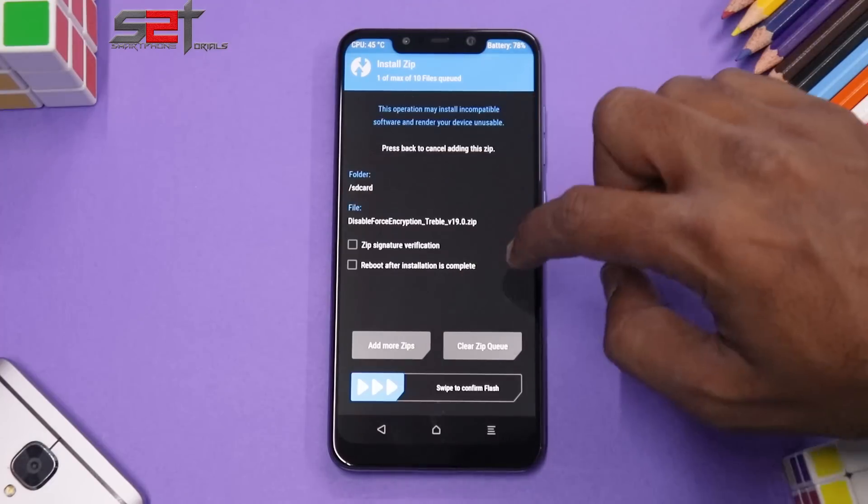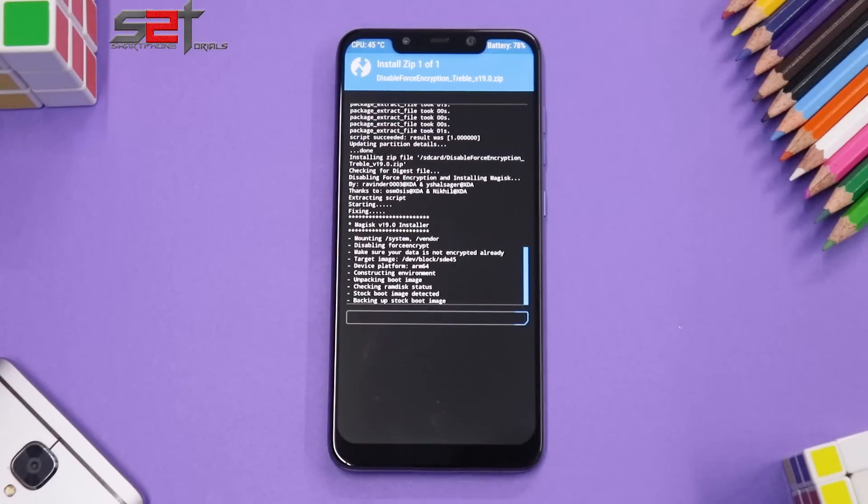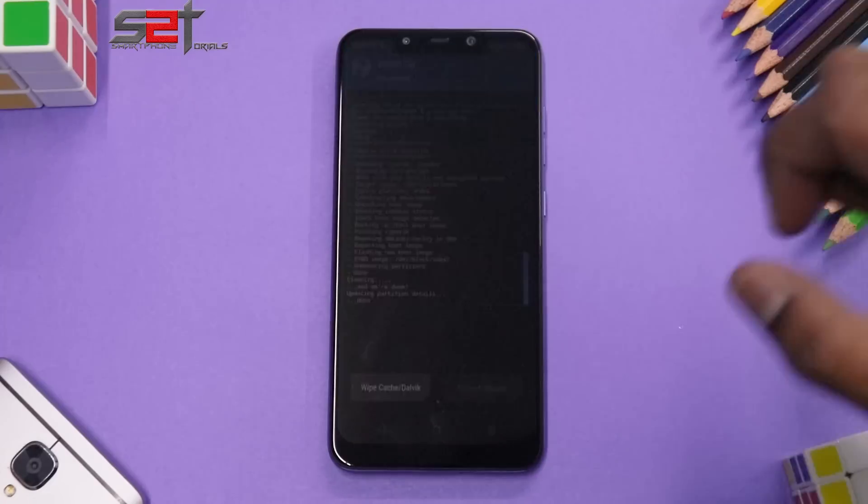The ROM has been flashed. Now let's install DFE — it also installs Magisk alongside it, but whether you use Magisk is completely up to you. Once flashing is done, reboot the phone into system. This will be a first boot, but since this is a Snapdragon 845 device it shouldn't take more than five minutes. Then we'll have a quick look at the ROM.